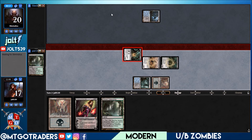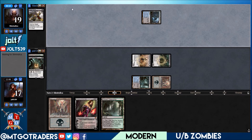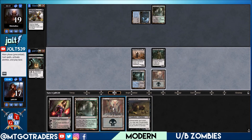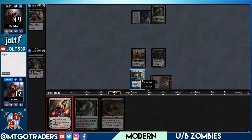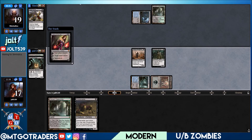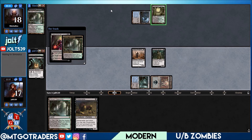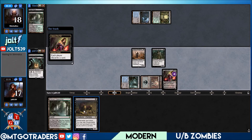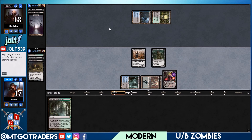Swinging in for one, putting opponent down to 19. Pass the turn. Next turn if they have Thought Scour or Inquisition it looks like they might — unless it's Fatal Push, which it was. Fatal Push, then Catacombs. Let's get the swamp down. Let's get Liliana on the battlefield before worrying about Negate. Liliana down — let's plus on Liliana, each player discards a card. We discard Gravecrawler which lets us recast it! Gravecrawler hits the graveyard, swing in hot for four, putting opponent down to 14.